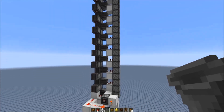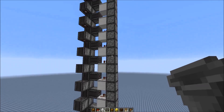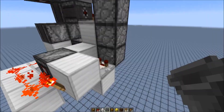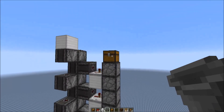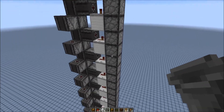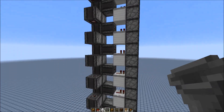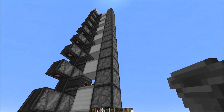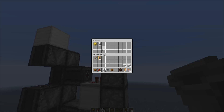Hello everyone. Today I want to show you this instant 18,000 items per hour drop-by elevator, which is also mostly silent. It works instantly — as soon as you put an item in at the bottom, it transfers the item up in one go. So no matter how high this tower is, it transfers the item up instantly. It's also quite lag-friendly because it doesn't use any redstone dust, mostly observer blocks. And as you can see, at the top you fill up the buffer quickly — that's the maximum dropper transfer speed.